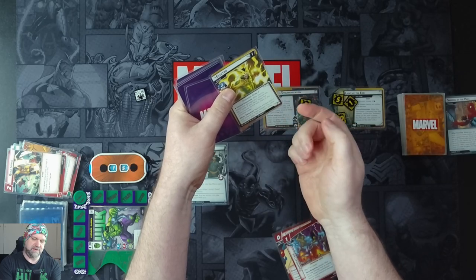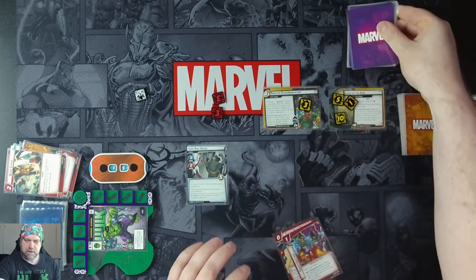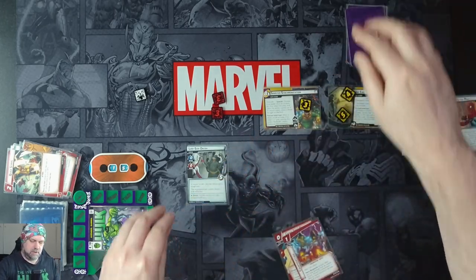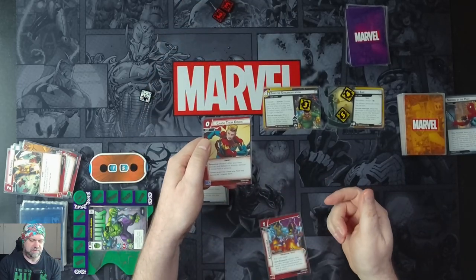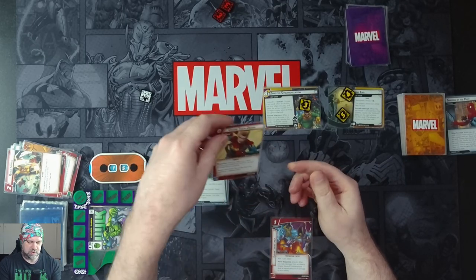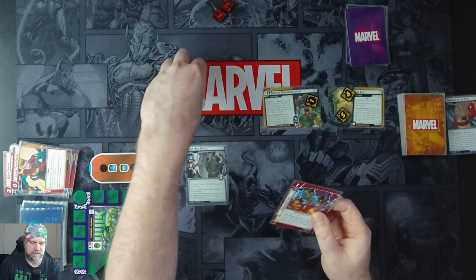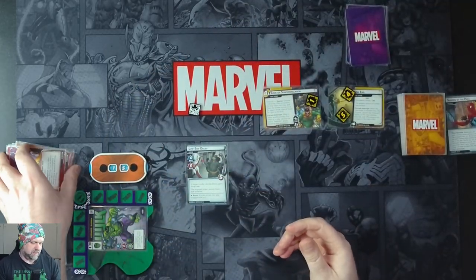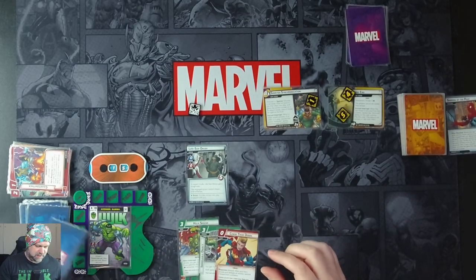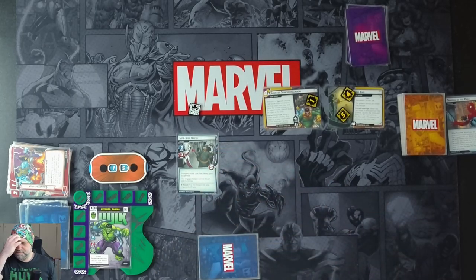Electro is the last villain, so we remove seven threat from a side scheme. We're also going to play Chase Him Down after we defeat him — actually wait, we can't thwart side schemes — but we can thwart the main, so we'll just take two off the main. We throw away Counter Attack. We're ready — draw four cards: Hulk Smash, Immovable Object, Chase Him Down, and Suborbital Leap. That Life-Size Decoy is giving us more trouble than I thought.